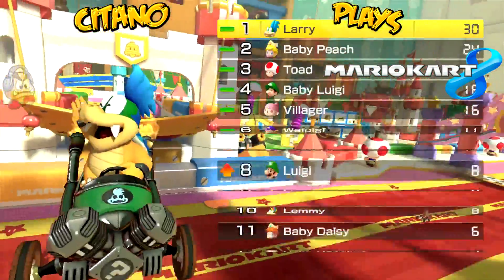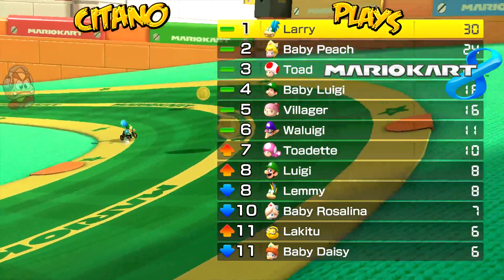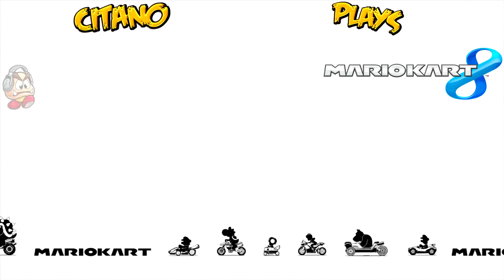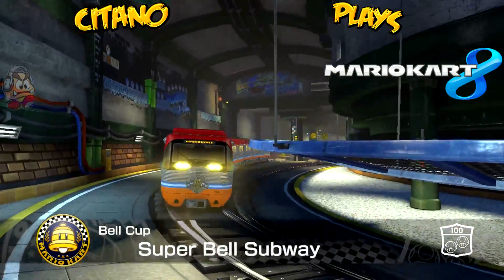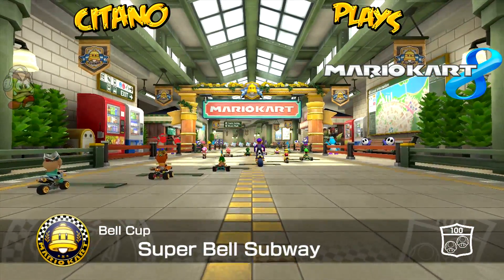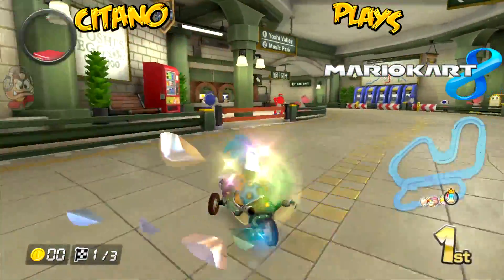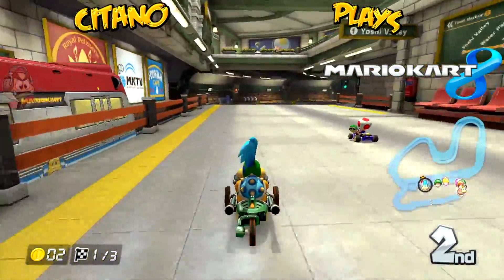Standings top six are the same. Toad at Luigi goes up, Lemmy goes down. Lakitu trades with Daisy to equal eleventh place. Now we're going to go into the Bell Cup's prime track — the Super Bell Subway. Now, what is the bell itself? This is the Super Bell, the icon which the Bell Cup is based upon. If you play Super Mario 3D World, this is the item that makes you turn into a cat. So that's what the Bell Cup is from — the Super Bell from Super Mario 3D World, a game I also want to let us play in the future.